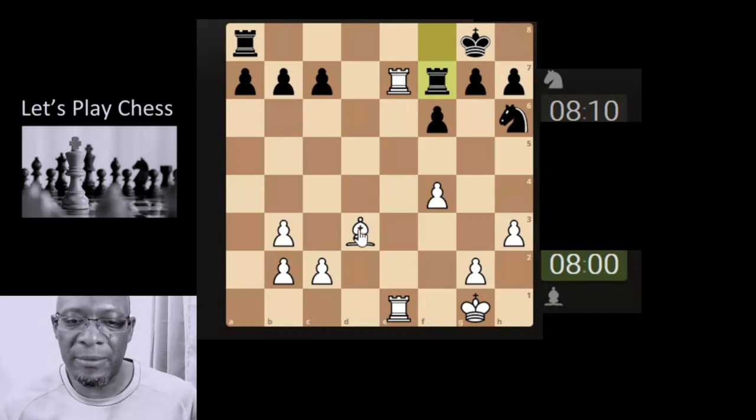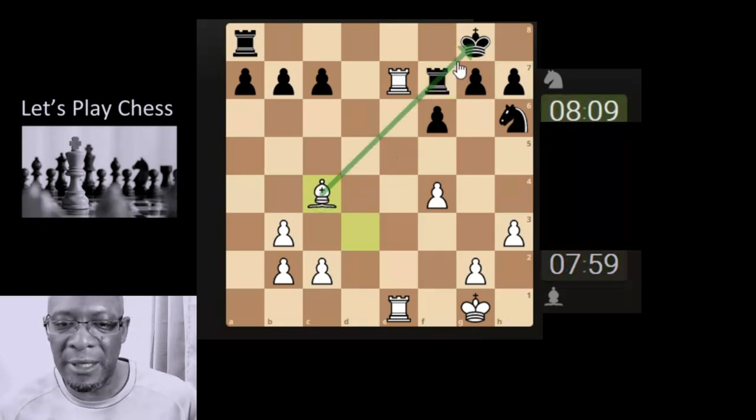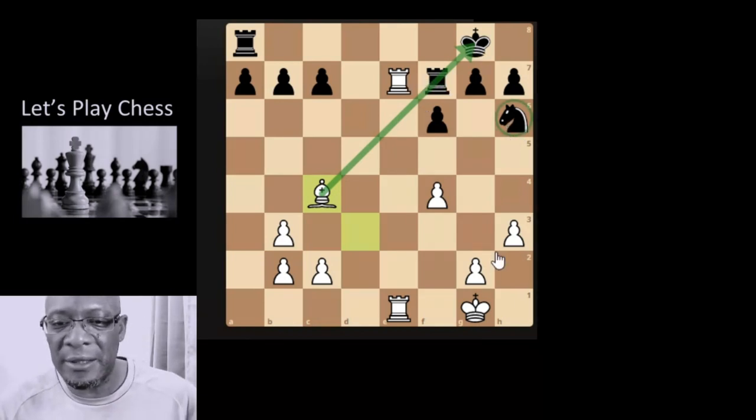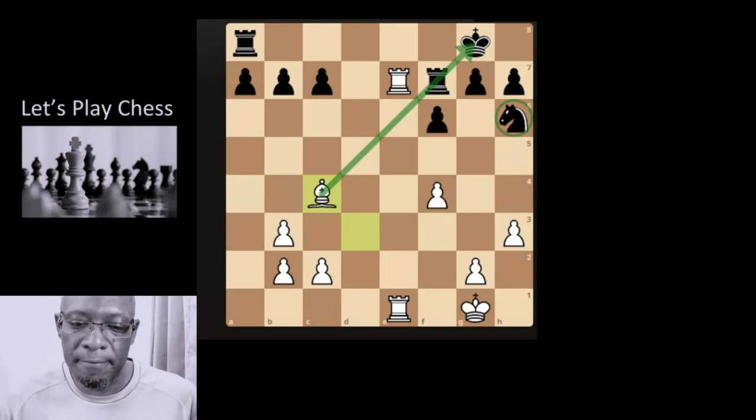Oh it's going for an exchange - damn! But he can't be allowed to do that, we're going to x-ray through to the king. The rook can't take, the knight is protecting that square though. And they've resigned. Nice game.